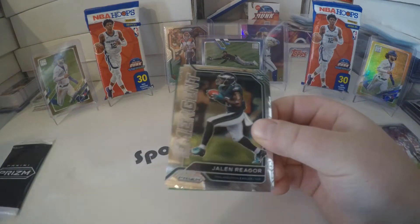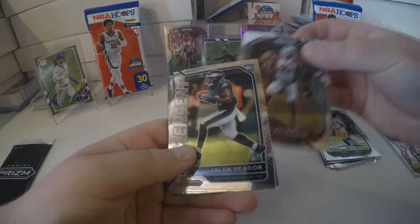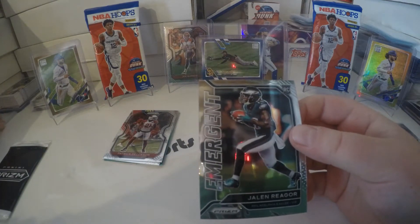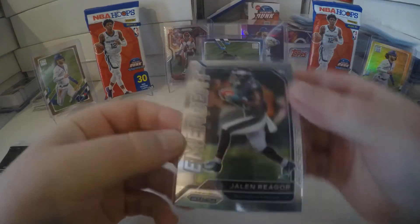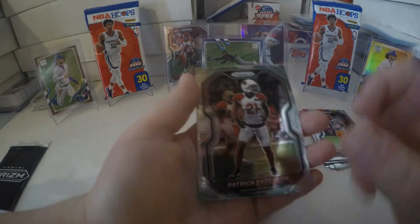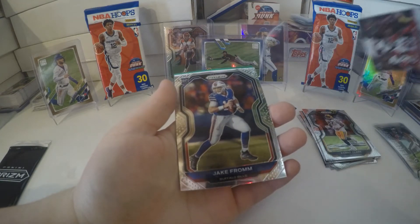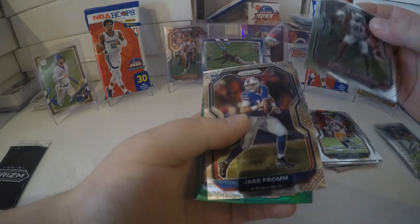I'm gonna use Patrick Peterson's sleeve for that. I'm gonna get Jalen Reagor sleeved up — I don't know too much about him, I've heard his name mentioned before, but any good rookies in this product are good. I think this is our rookie card. Oh — Jake from... oh man, this is good, this is good. I think he's pretty good.